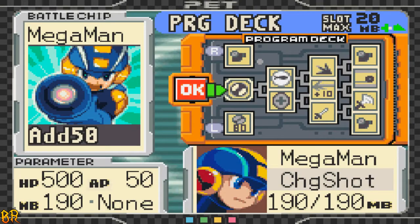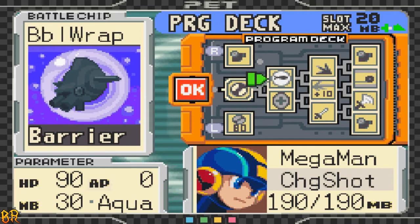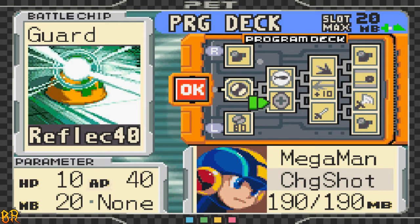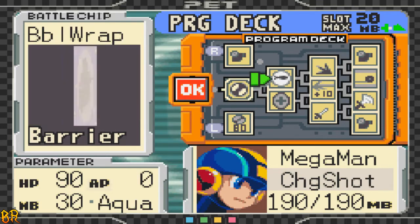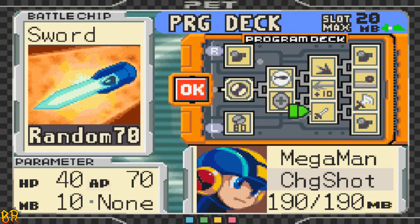This is usually what I run most of the time. I put two barrier-type chips — in this case the Bubble Wrap, or whatever elemental barrier I can afford — and Guard, mostly because that way I can stop usually the strongest attacks, which the CPU usually puts in the first row. Then I put Sonic Wave and Sword just for some random damage, to be honest.